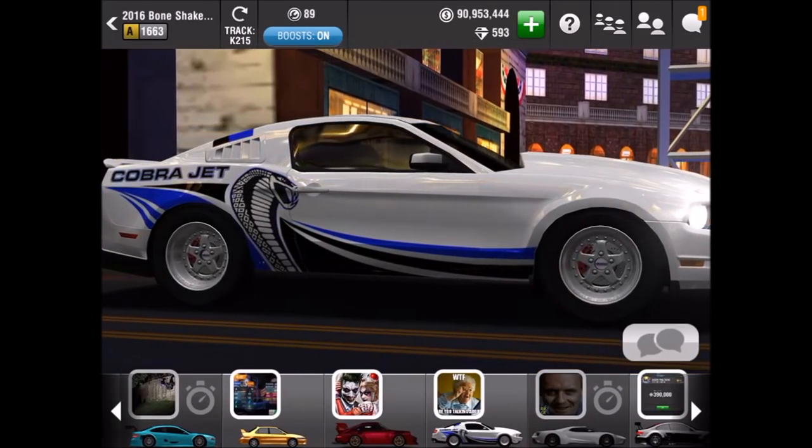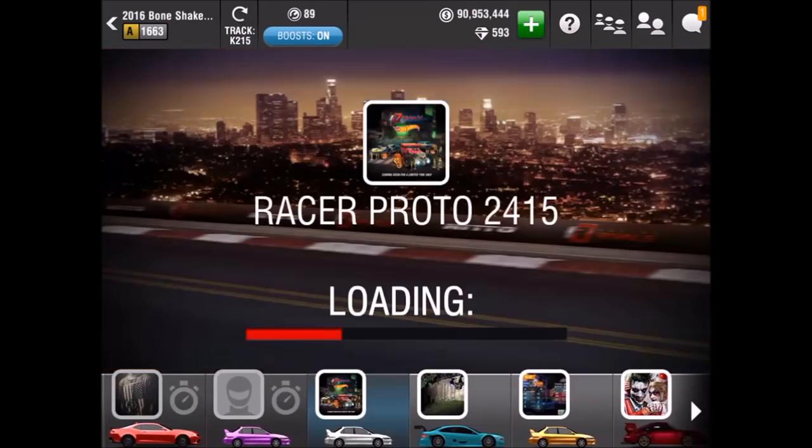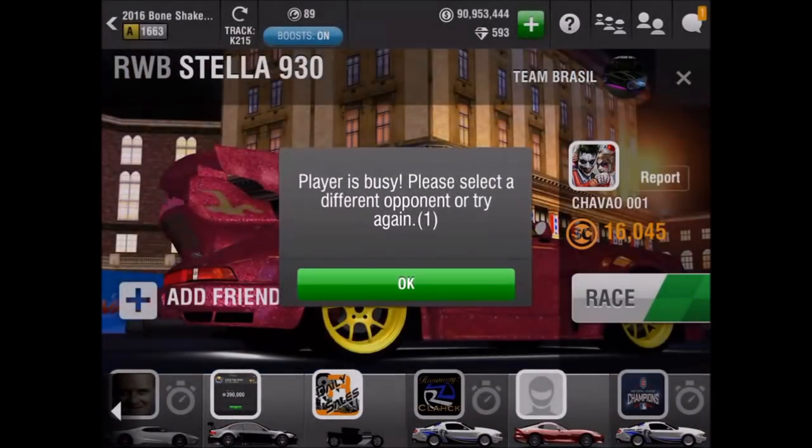Obviously this car will throw you in the 1663 lobby, which means it is a bit slower. There are some Evos here. They are a bit faster than Evos, but not by much.